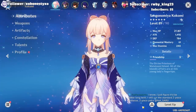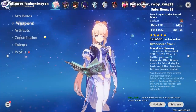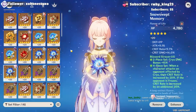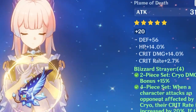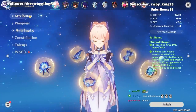Now let me show you the real DPS Kokomi. We're running Lost Prayer to the Sacred Winds and a four-piece Blizzard Strayer set. Some of these artifact pieces are still copium — I've got crit rate rolling into more crit rate — but the whole point is to make Kokomi crit.